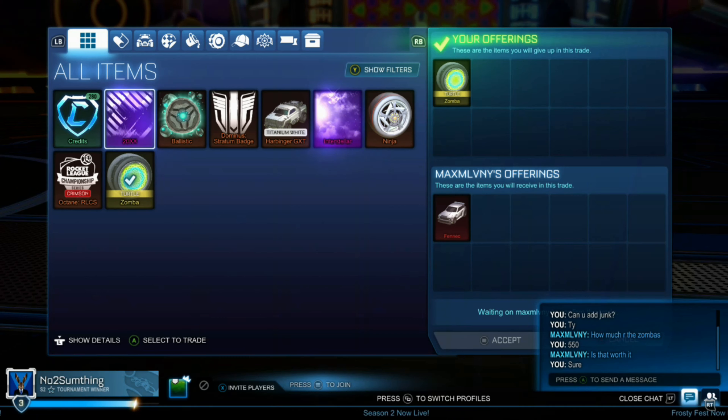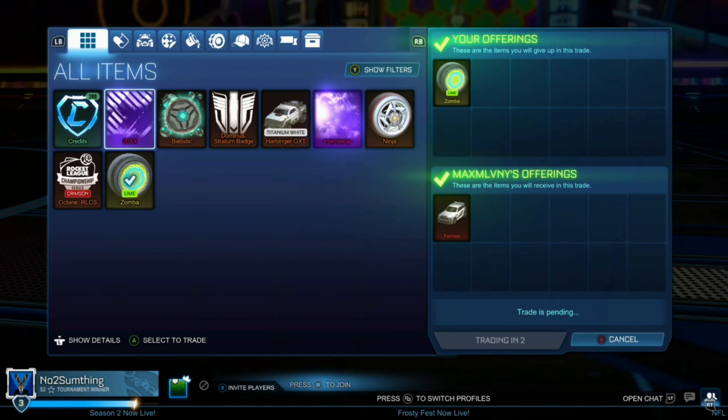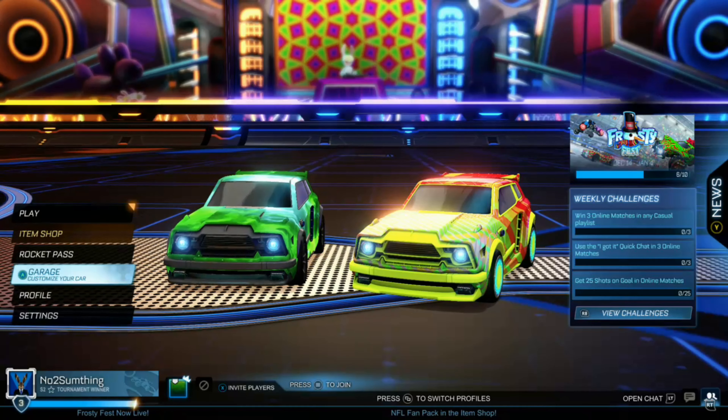Right here we're selling our Lime Zombas for a Fennec, which is a really nice overpay, because I'd value the Lime Zombas at maximum $500 credits, and I'd say a Fennec is around $800 when recording this video. So definitely a nice overpay here, and hopefully we can make tons of profit off the Fennec as well.